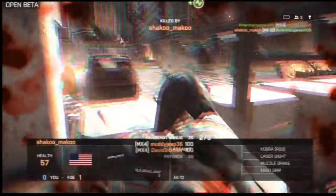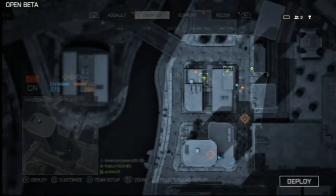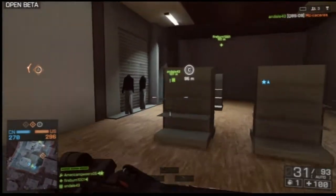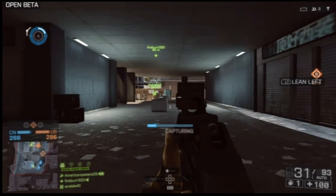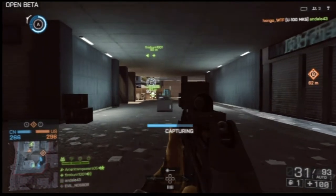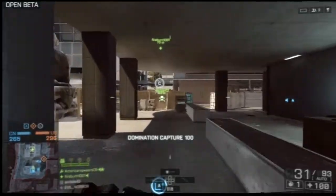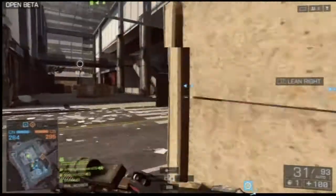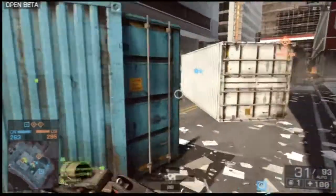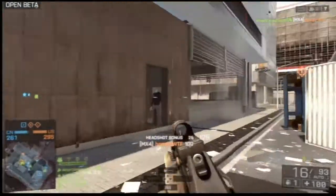I've been playing Battlefield for a while — not Battlefield 4 but Battlefield in general — and I can control recoil pretty well. So if you can control recoil decently, 12 meters would be the cutoff point where you do not need to be mag dumping at all. From close range out to about 12 meters, you can't really tell that the recoil is bad. Then you get to like 20 meters and it's just like holy jesus.